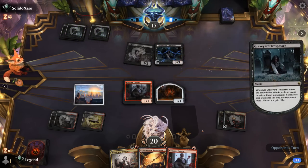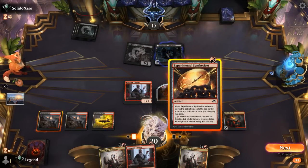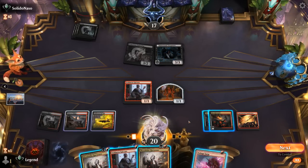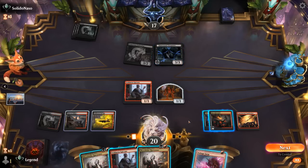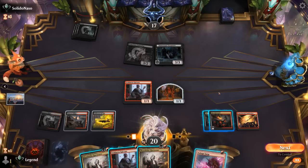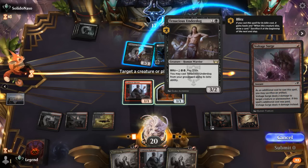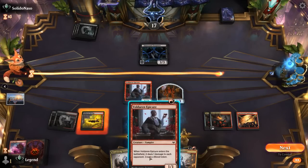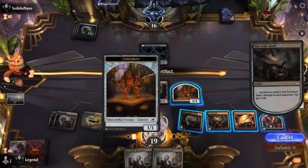Opponent plays Trespasser — probably play Synthesizer hoping to exile something useful, a land would be good. We find Voltage Surge, so we can play kicked Voltage Surge killing Trespasser, which is the bigger long-term problem. We don't rely on the graveyard too much so Trespasser isn't as threatening. We play another Epicure and sacrifice a construct to keep our blood token around.